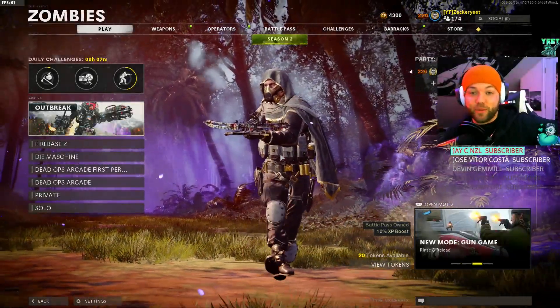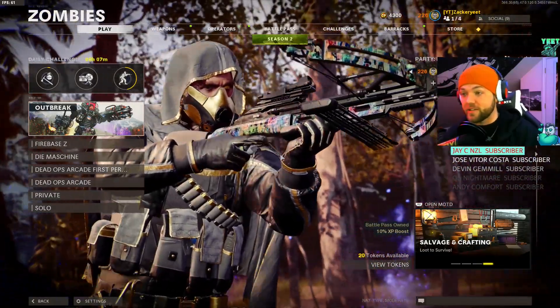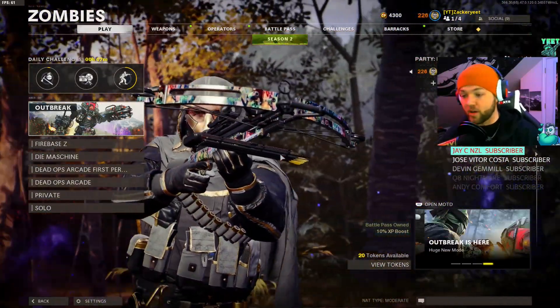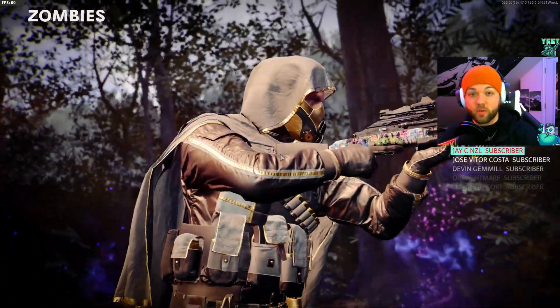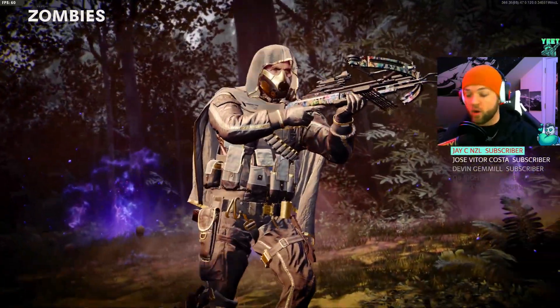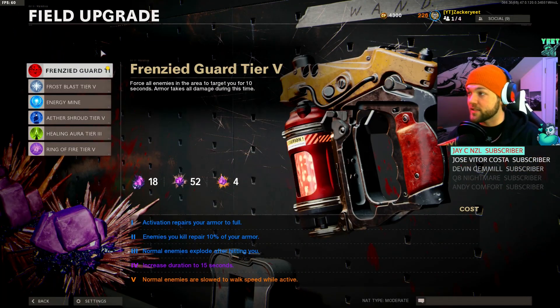YouTube, we're back in business! I've been doing some testing and I think what I have for you guys today is without a doubt the best field upgrade and perk combo you can take into Outbreak or even into high rounds. This is gonna work best just playing Outbreak overall — I think this is the best setup you can take in, and I'm gonna show you guys why. First, we're gonna be looking at Frenzied Guard tier 5.